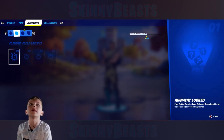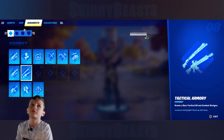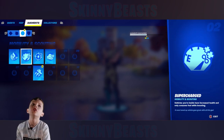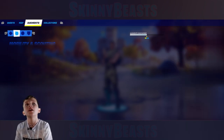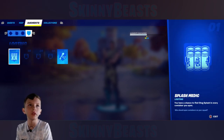Augments trigger every time the storm circle changes, and you get two options to choose from or you can re-roll to get two different ones. There are some really good ones — there's one called Pili's Plunder, though it's not showing up here right now.